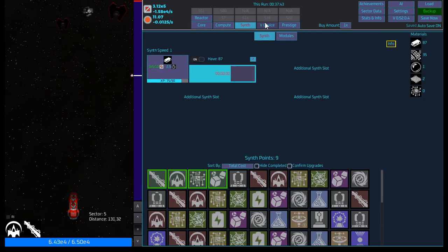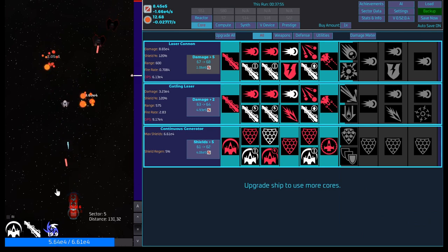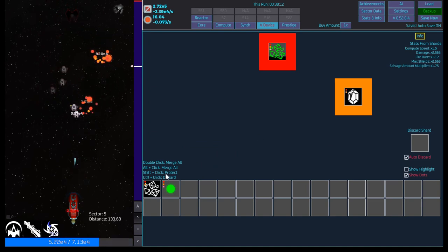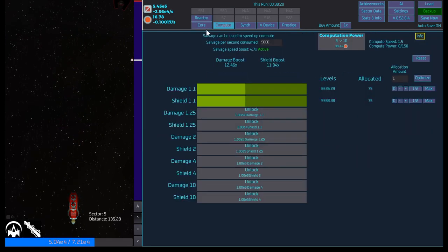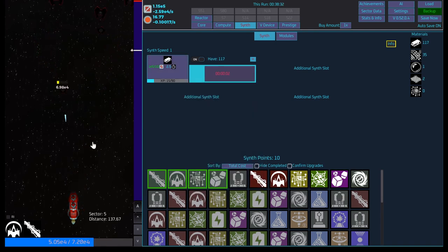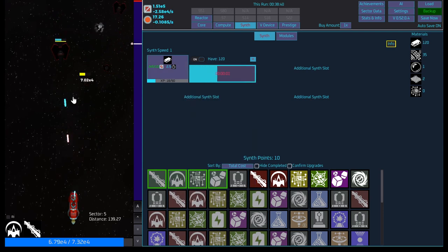We're sort of at a standstill — I would like to get to 150 for the next unlock because then we unlock the next thing here which could help us. Right now if we don't progress forward we're not going to get anywhere, and even if we level up or prestige it's not going to help us. If we can get this guy to level 15 when we prestige, we'll start with 150 which would be absolutely insane.